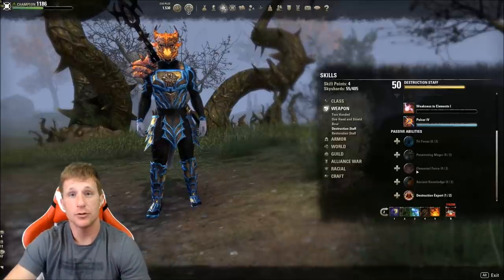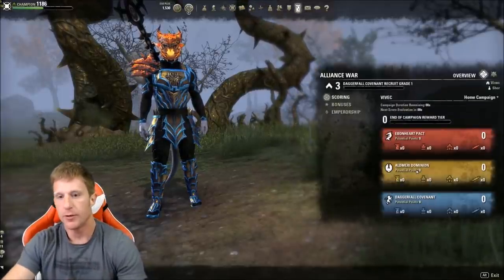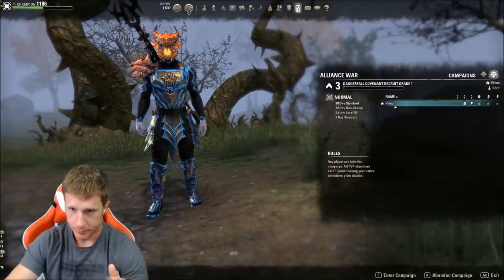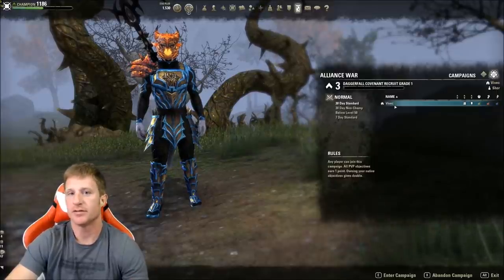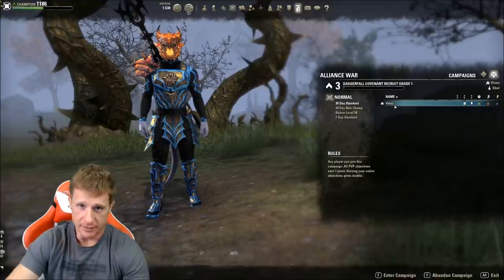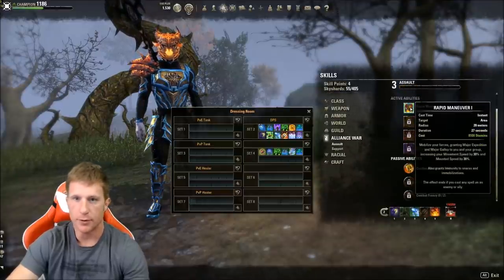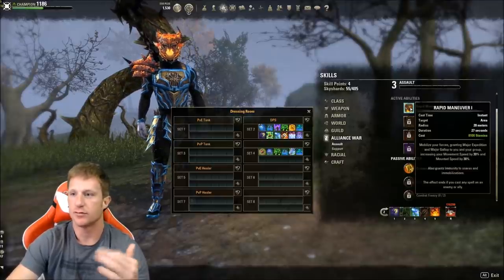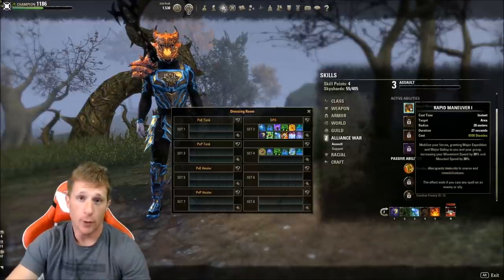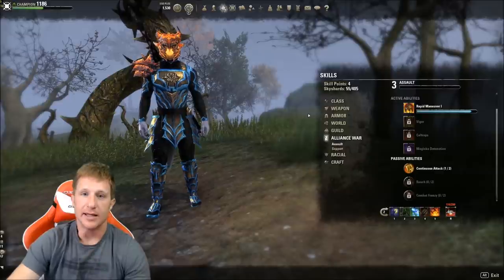My method gets about 20 skill points in roughly two hours. As soon as you hit level 10, you'll get an Alliance War pop-up. Set your home campaign, go there, and do the starter quest - it takes about 15 minutes and gives you two skill points, plus you'll pick up one or two sky shards along the way. That's almost three skill points in 15 minutes, and it unlocks the Alliance War skill line, including Rapid Maneuvers - very useful for galloping around collecting sky shards, lore books, and hitting public dungeons. If you skip the quest you only get one skill point, so make sure to do it.